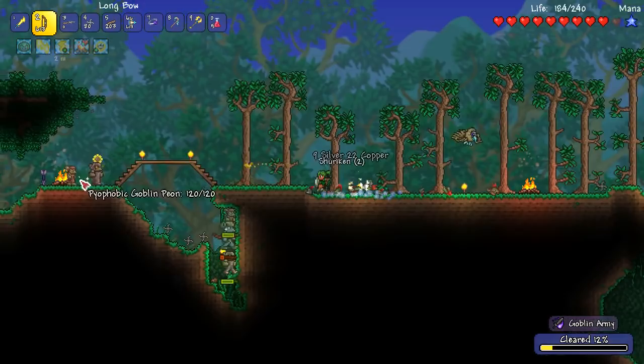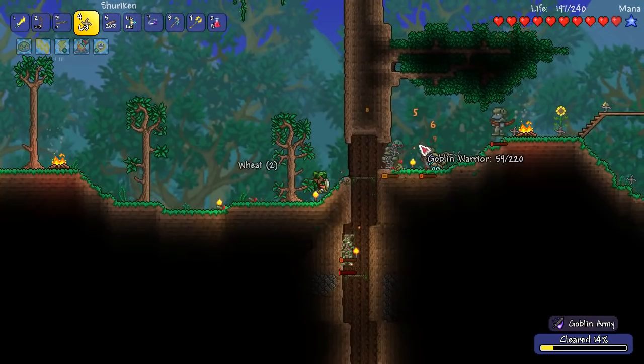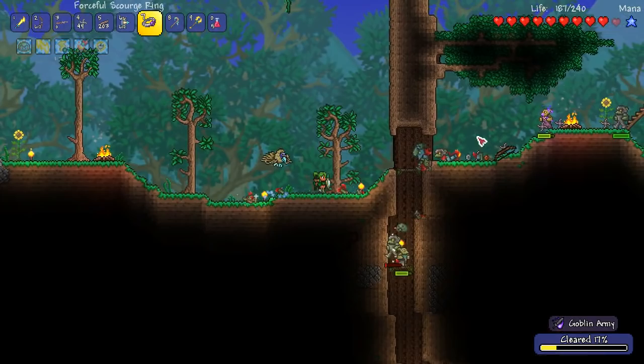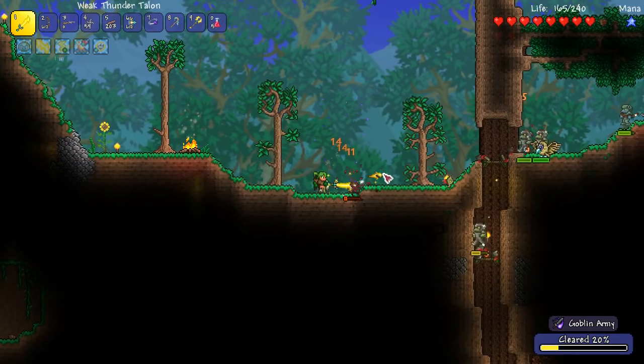Let's get some more Unholy Arrows going. I am taking a bit of damage, but we're also dealing out quite a lot of damage. Those Warriors hit very hard. Let's use our Shurikens — they're falling down the hole. I've noticed mobs fall through platforms really easily. I wonder if my Scourge Ring is back in action. It looks like it's recharged — but it doesn't seem to work on the... Look at the tiny Goblin! That's so small.